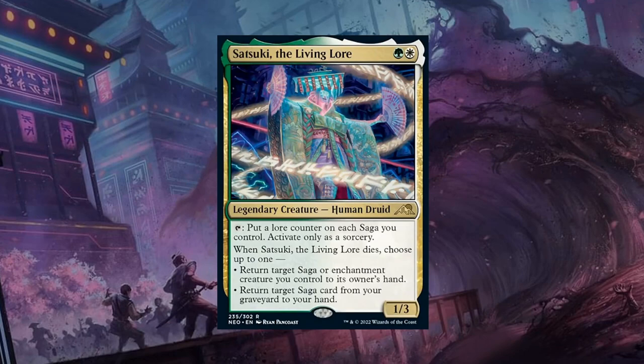Next is Satsuki, the Living Lore — a 2-mana 1/3 Legendary Human Druid at rare. We can tap to put a lore counter on each saga we control — only as a sorcery. This is a nice way to speed up the very slow process of sagas getting additional counters and eventually turning into creatures. Satsuki seems like a great fit for that archetype. When Satsuki dies we can return target saga or enchantment creature we control to its owner's hand — maybe to re-trigger a powerful first chapter — or return target saga card from our graveyard to our hand. Two mana for a 1/3 with a ton of extra upside seems like a fun build-around and gets a B grade.